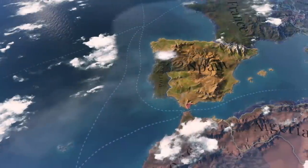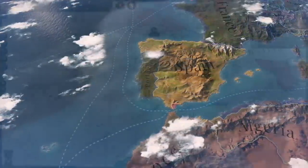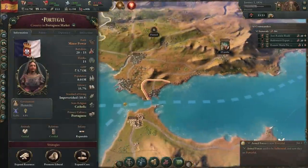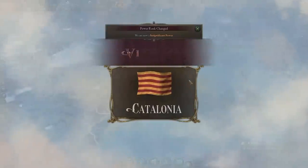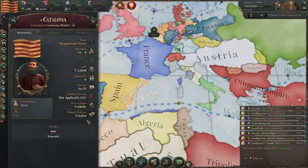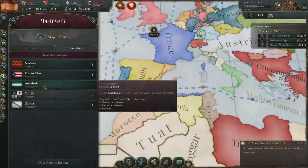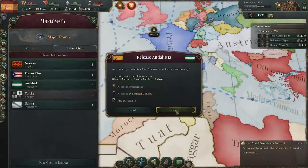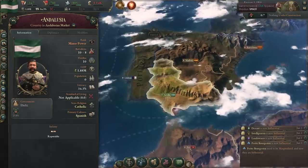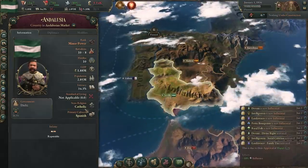Our next nations on the list are actually two different factions. If you thought Iberia was a bit too peaceful with only two countries present, well then I have some good news for you. Not only can we play as Catalonia as a reborn Aragon, fighting the Spanish for the chance to form a true Iberian Empire led by the Catalans, but we can also release Andalusia. Granted, Andalusia will be a Catholic nation since everyone else was reconquested almost four centuries ago, but still it's a nice touch.